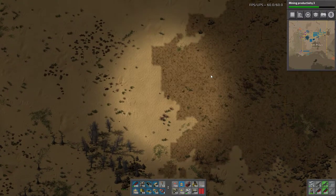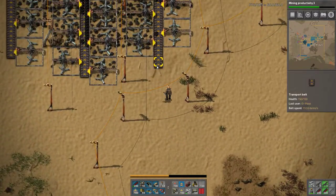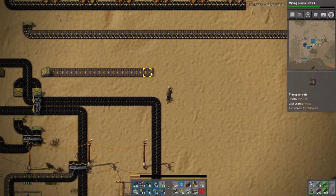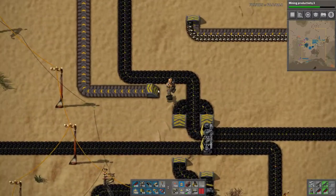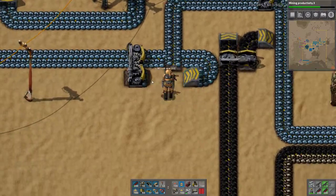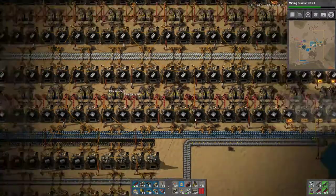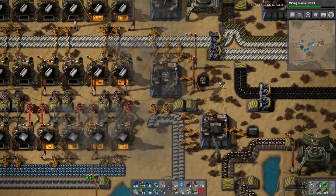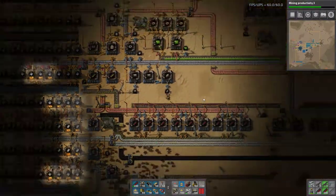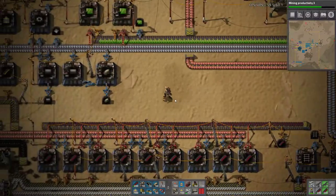I want to put out a proper smelting setup and a proper bus. Normally I would have handcrafted all of that by now but with the increased - I don't know if it's increased outright in version 16 - lots of people have had bad rolls when it comes to biters but they're a little bit more brutal than they used to be. Consequently you're a little bit on the back foot when it comes to early base building. We don't really have enough copper.